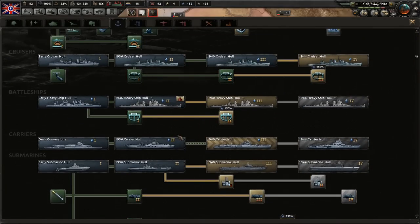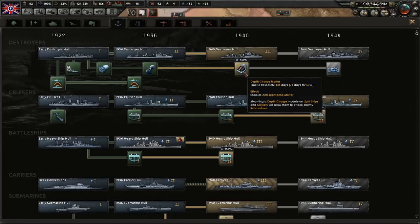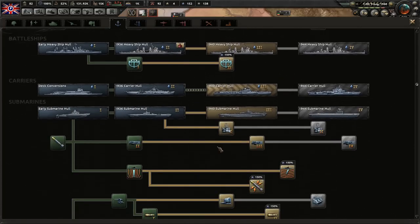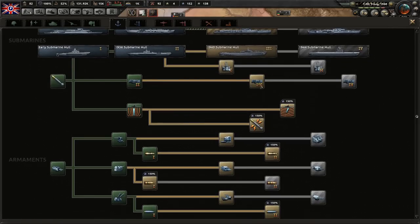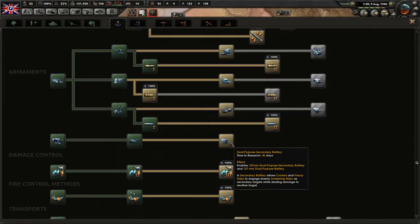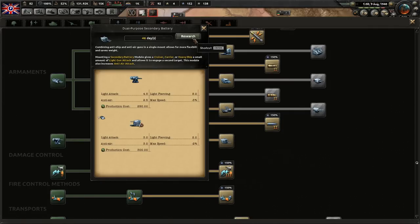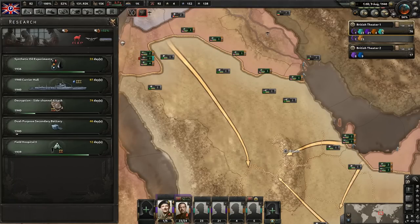We don't even have any of this stuff to put onto the cruisers. I mean, I guess we can go ahead and start building them and then just create variants of them - it's still better. We need to get techs for equipment. Let's go ahead and get more equipment with this other tech here. I know we're in 1940 and there's a lot of stuff to get, but we're going to go with the equipment. Let's go for stuff that's gonna help out our cruisers. Dual purpose secondary batteries would be the most useful to get initially I think. Yeah, let's do that - it's only 46 days to get it as well.